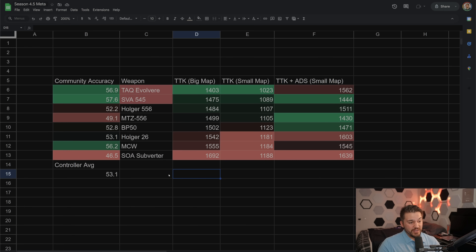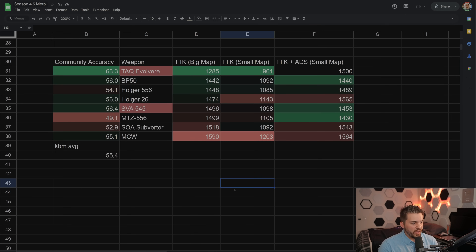For controller, I think Holger 556 and MTZ 556 are probably the top two right now. SVA 545 and TAC Evolver are very close to those as well. I think the SVA has been good for a long time. TAC Evolver is a slept-on weapon with good numbers across the board — it just has bad ADS time, but its recoil is still very good even after the nerf. On to keyboard and mouse numbers — these are specifically users inputting that they're on keyboard and mouse. There is much less data for this, so it's less accurate.